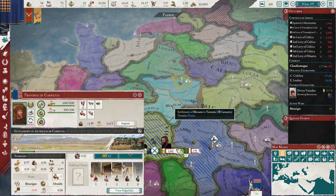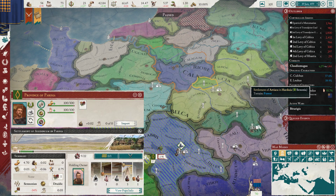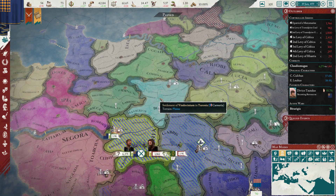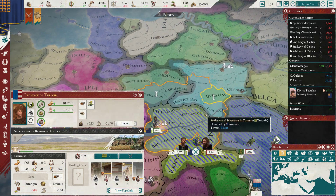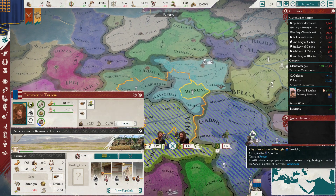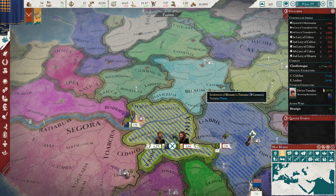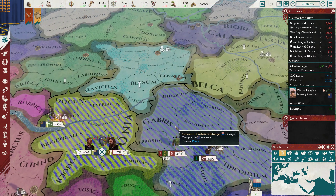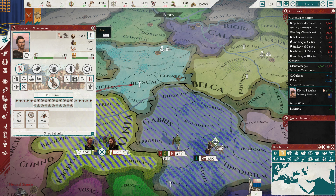How many provinces are we looking at here? 1, 2, 3, 4, 5, 6, 7 - yeah no. The only thing would be Carnusha. Let's win this fight, take this and see. We'll just do that. Carnusha and Tyronea - that's six, that's nine, that's six. So we'll be at forty-four AE. I'll do it, and now we will do the aggressive expansion.